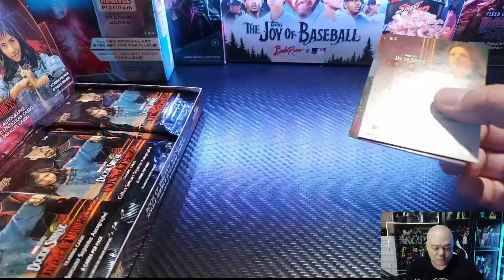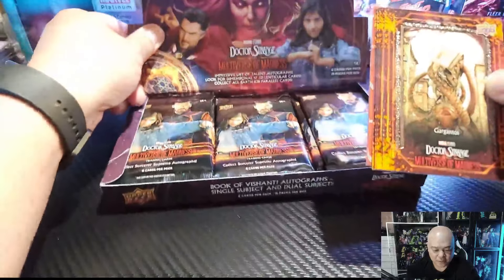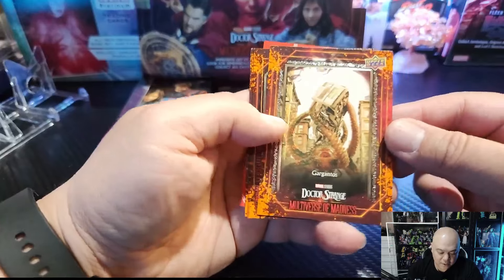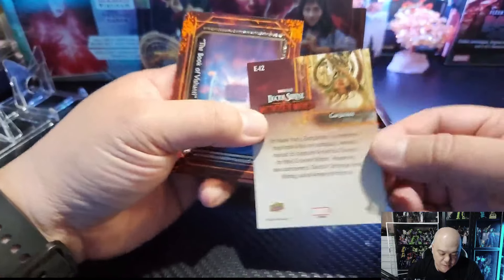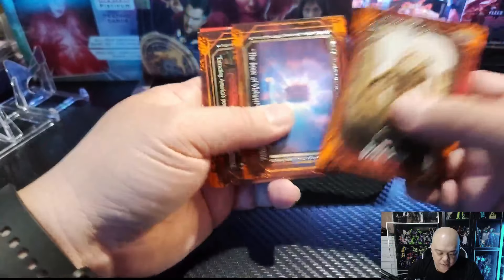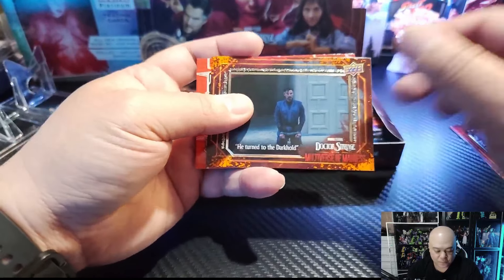Hopefully you guys are going to be looking into some of the new releases coming up, because there's some crazy stuff coming up soon. By the way — good old Fleer Ultra Wolverine set, it's looking pretty cool. Here's the base card. Take a look at that — it's got some nice framing around it, and the description in the back. We've got the nice little silver embroidery on the side. A lot of sideways cards — I know a lot of people don't like the sideways cards, I don't mind them.